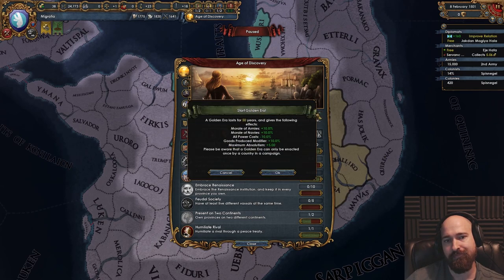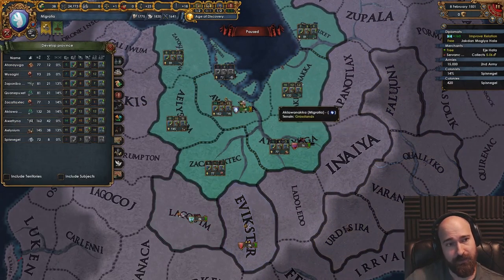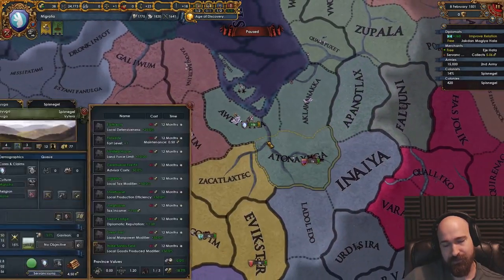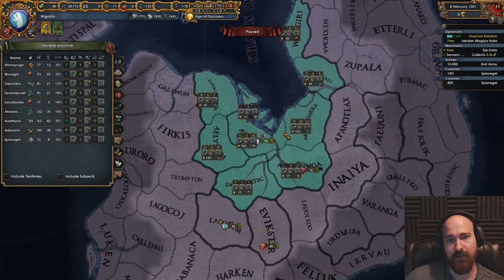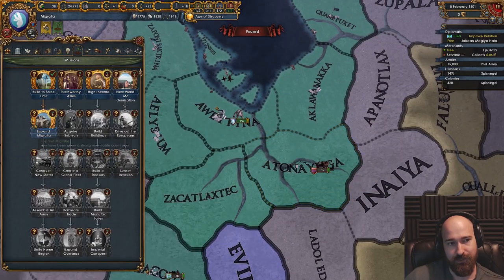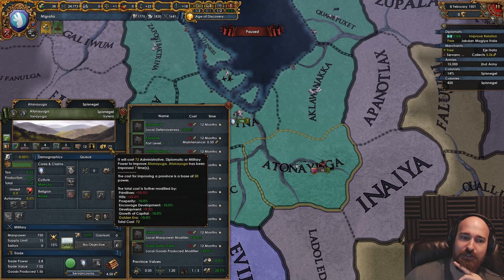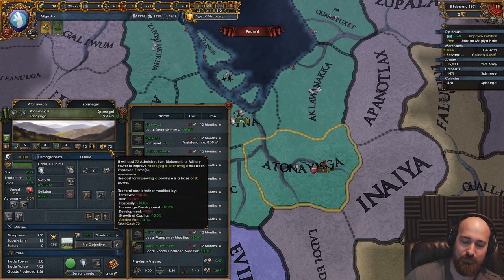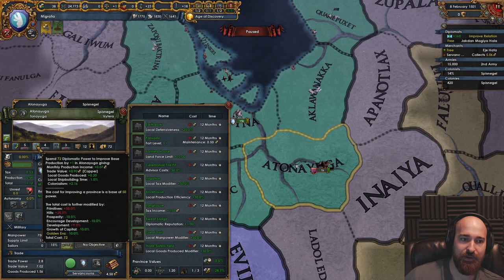Do our golden era, get all power cost reduction. We've got prosperity, dev cost, and now we're going to develop the next institution — in which province? Our cheapest province is Eitonayuganana. Let's also do our expand Migratia, which takes us down to just 72. Even though we're primitive and it's in the hills, this is only 72. And it has copper. Even though we can't get Renaissance, we can skip Renaissance and go to colonialism. So let's just dev push colonialism here.